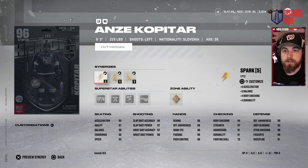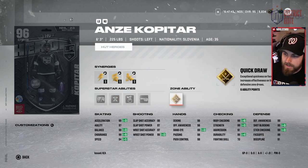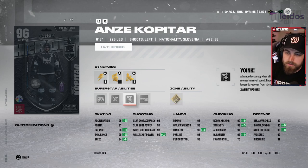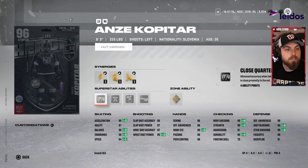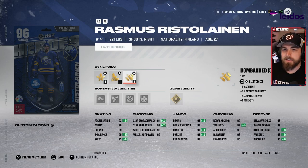Next up in the A tier is the 96 Anze Kopitar, six foot three, 225 — very similar to Marcel Nobel but a little heavier, again with 99 faceoffs and gold Quick Draw. I still recommend having one player with gold Quick Draw so you can confirm a faceoff win when needed. Tape to Tape, Yoink, and Third Eye are pointless in NHL 23, but gold or silver Close Quarters separates him from Nobel. I use this card on my no-money-spent team as my number one center — he's been fantastic. Full marks for me.